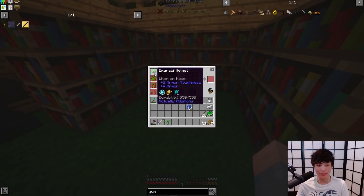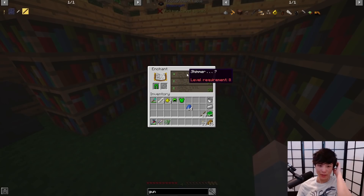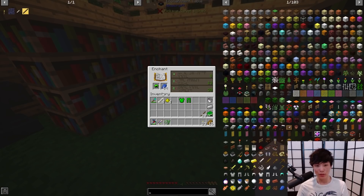Let's put the slime boots in there. Looks like you can't enchant slime boots — not surprised. Alright, I'll just put it on. Protection four! That's a good one. Unbreaking three. Last stand two. So protection four is really good, right? Isn't that really good? So we just need to get to level 30.